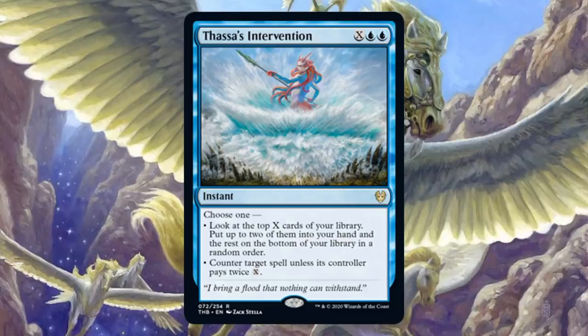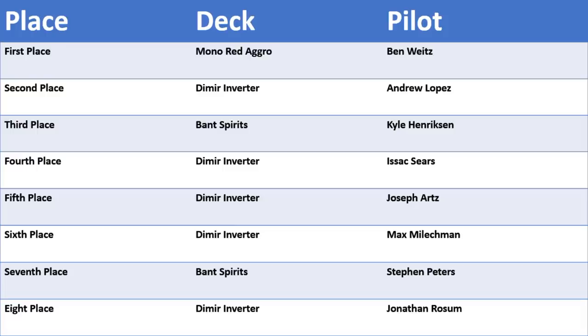Moving on to Grand Prix Phoenix — again a Pioneer event. The top 8 is not quite as diverse as the previous tournament. First place: Mono Red Aggro. Second, fourth, fifth, sixth, and eighth place all went to Dimir Inverter. Third place was Bant Spirits, and that came in seventh as well. We won't look at deck lists from this one since we already looked at Dimir Inverter. The Mono Red Aggro deck here wasn't running any new cards, but we are going to look at a different one later that was. Bant Spirits decks across the board just don't seem to be changing that much.